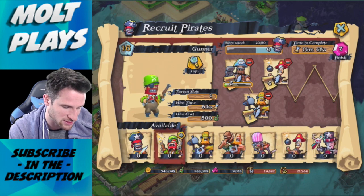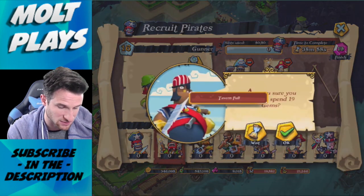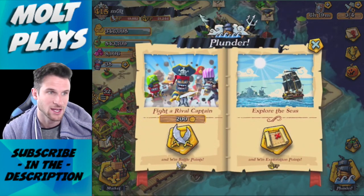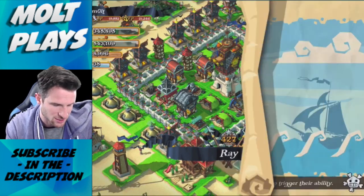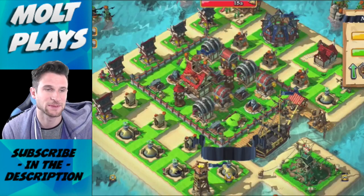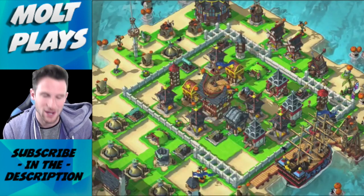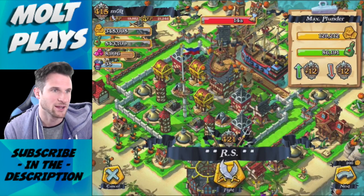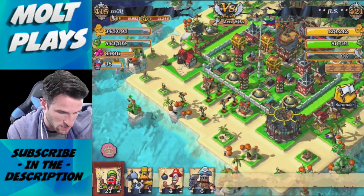We're going to get some juggernauts, a Frankenbrutenstein, a couple of bombers, and some gunners, and then we are going to get to raiding because we need more loot for when our pirate hall is done in a couple of days. I'm going to break my shield because I ain't scared. We're going to search for a bit. Guys, let me know in the comments how you feel about this update — the Halloween themed stuff is cool, and this is the first time I've seen a nighttime in a game and it looks really really good.